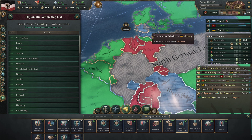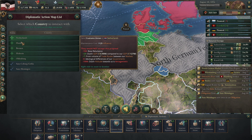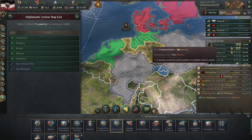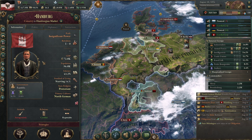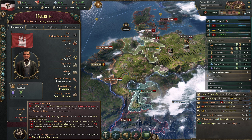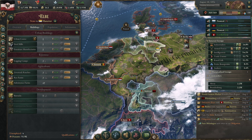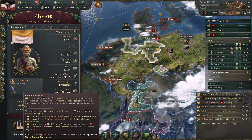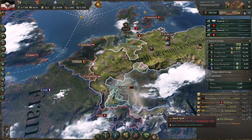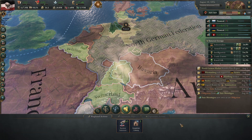Most of these neighbors we cannot improve relations with any further. We can with Hamburg, that's nice. I don't think a lot of these people are going to accept joining us. Hamburg views us as a natural enemy and as militarily threatening. Hannover is one of the things I would really love to see joining us, but again they see us as a natural enemy. Let's try to improve things, though I'm not sure whether that's going to work.